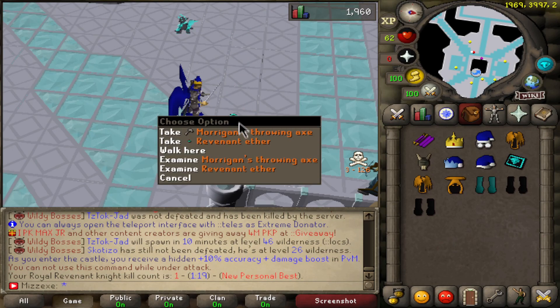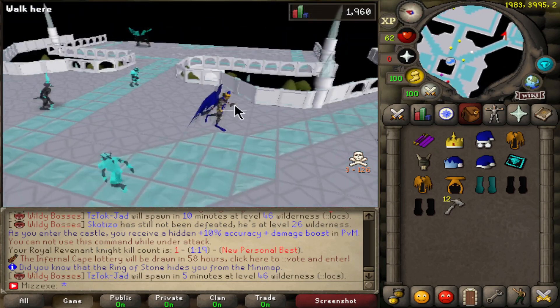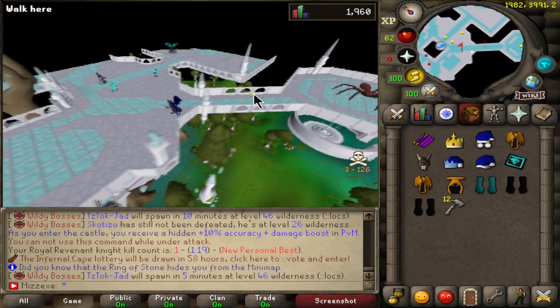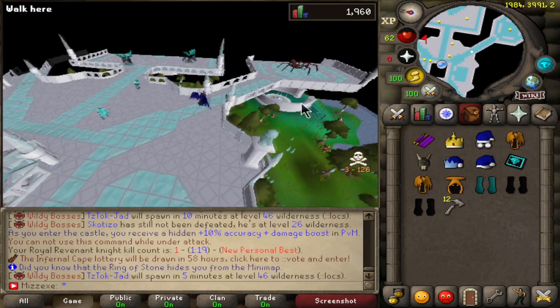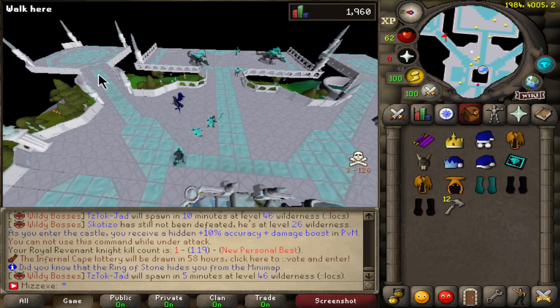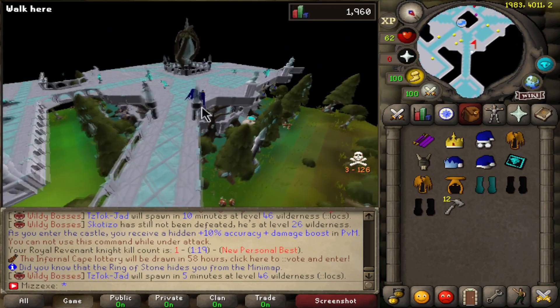Alright guys, it's dead. I will say that I did kill it a lot faster. Not only does this zone have the Revenants and stuff in it, but it has Venonatis over here. And guys, I have Nex over here. This is a crazy spot.